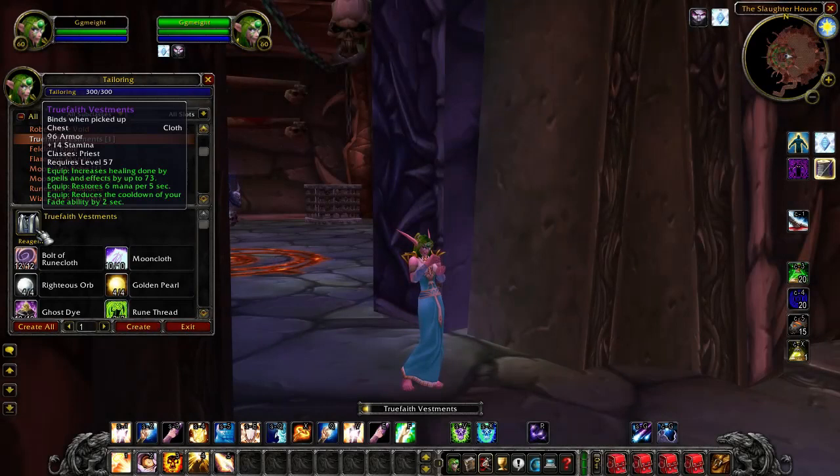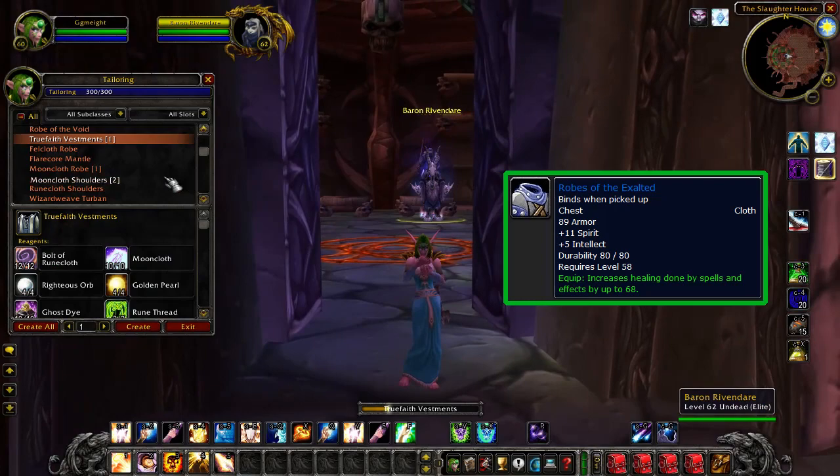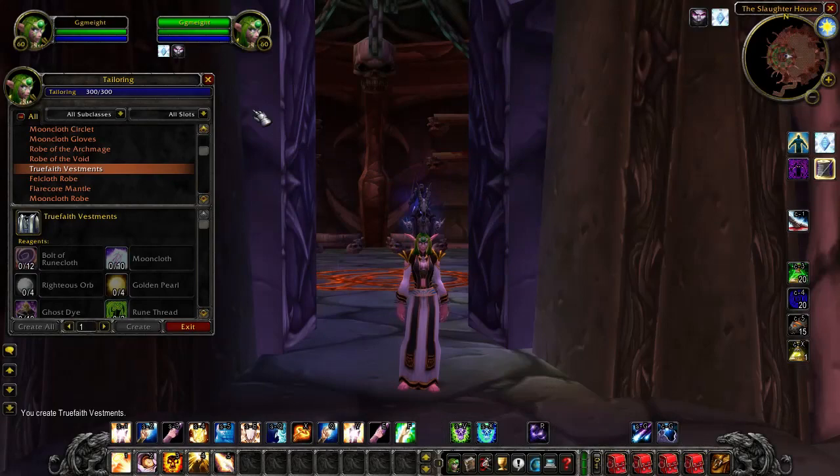It's bind on pickup, meaning you'll be crafting it yourself, and the alternative for non-tailors and classes other than priest are the Robes of the Exalted from Baron Rivendare in Stratholme. That's also a really powerful robe with plus 68 healing power and a bit of spirit and intellect, not lacking too far behind the True Faith Vestments. That's the deal with a lot of these items — often you will have other cheaper and more easily available alternatives that are just a little bit worse, and in my opinion that's great since it means you don't have to go all in on the absolute best gear.